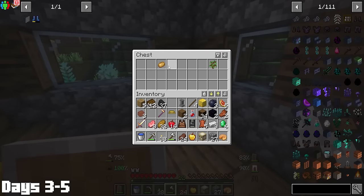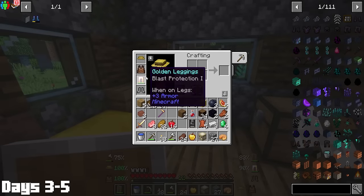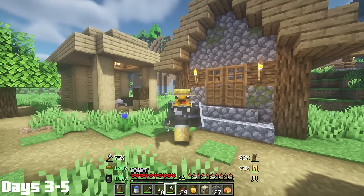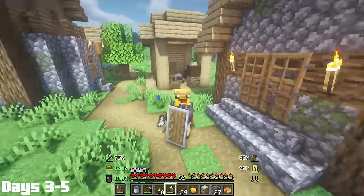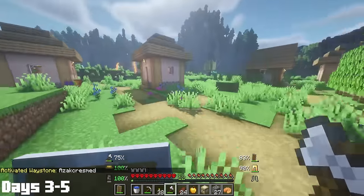Then it was time to loot the village, and while looting I found some work villager clothing. Let me tell you, this hat is the greatest thing ever put in a mod pack. Just look at the level of snazziness on your screen right now. If this doesn't make you want to subscribe, I don't think I'll ever get you to subscribe. Anyways, I should probably move on with the video here.